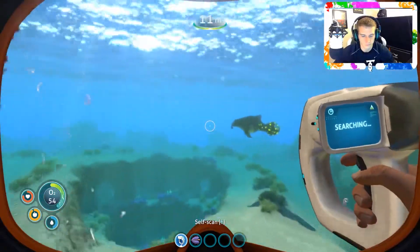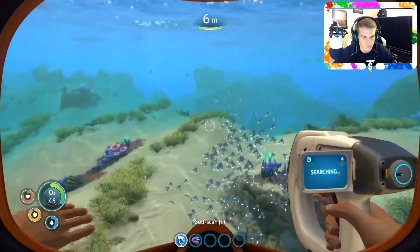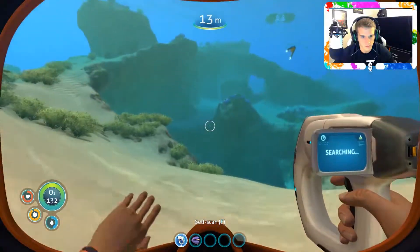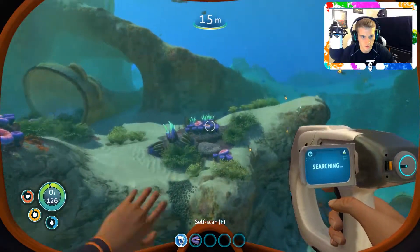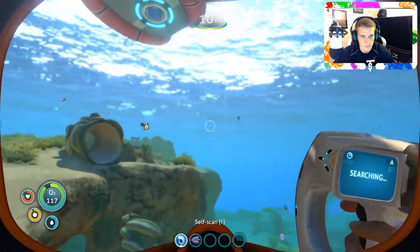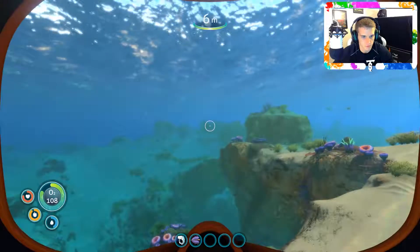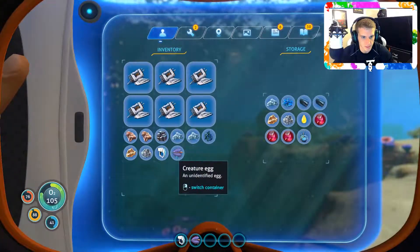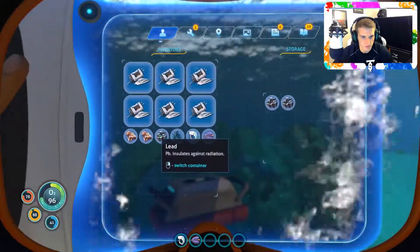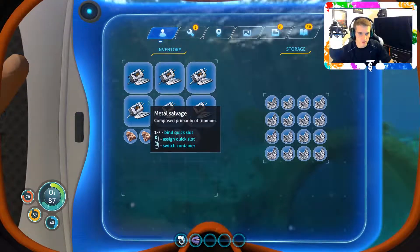Come inside the other side. Pick up some metal salvage. Alright - copper. Miscellaneous - can have the creature egg, some salt, some gold, and some silver. Lead. And quartz. I don't have any quartz actually - I just have a ton of metal salvage.